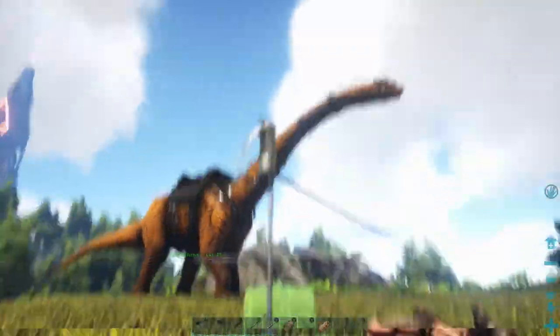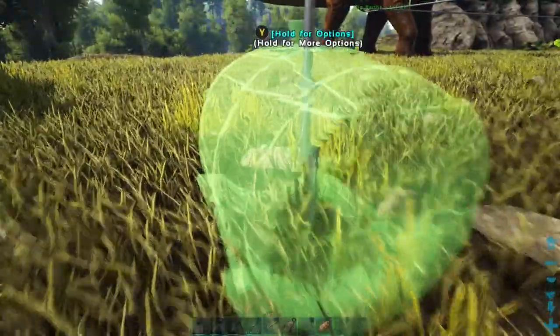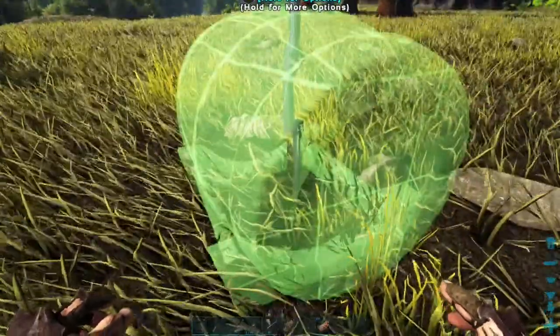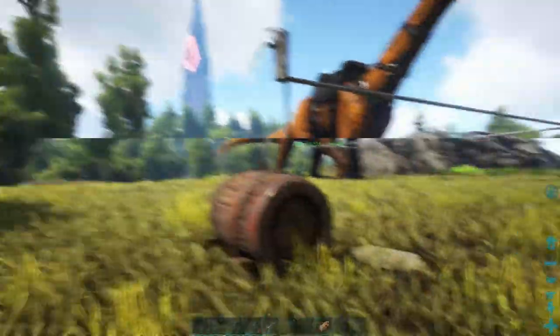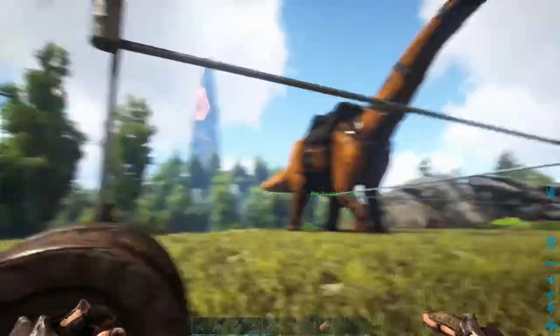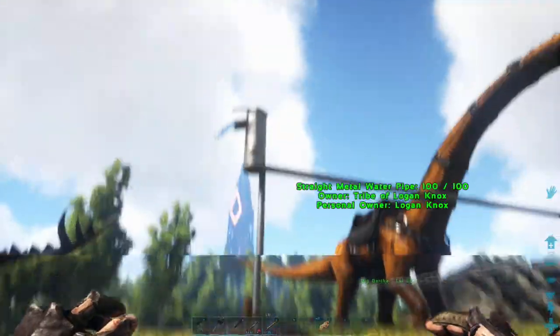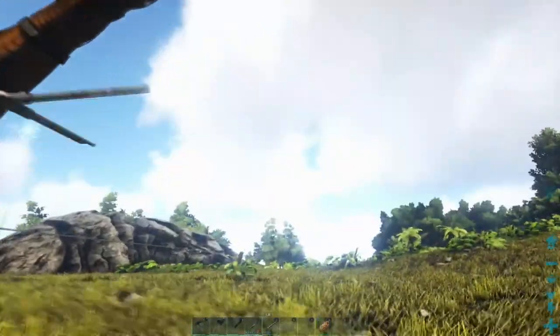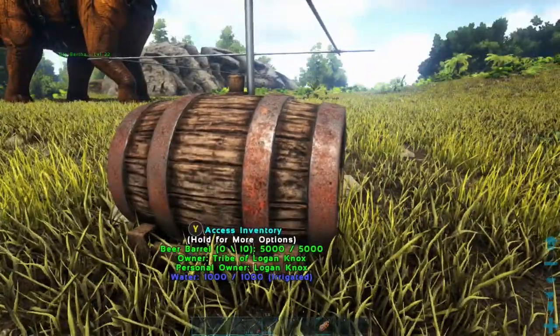Press Y — can I just place it anywhere? Oh, I can hook it up to the actual pipe. Okay, so it's irrigated. I think what I could do is, on these intersection points right here, just have vertical pipes going down and have the pipe go into the barrel.